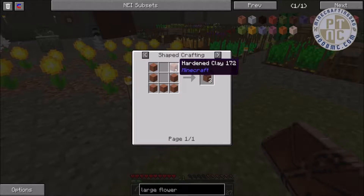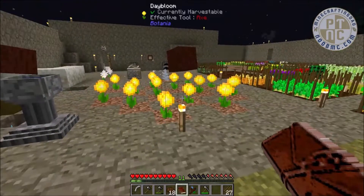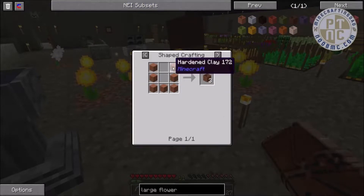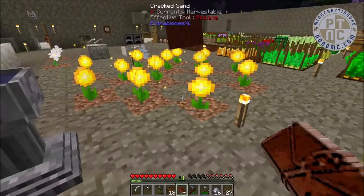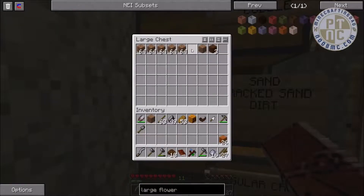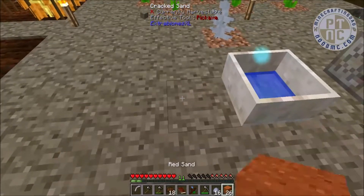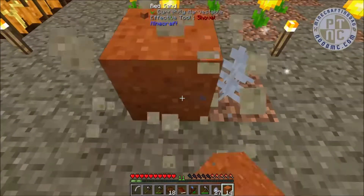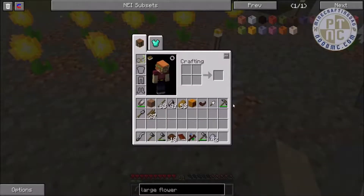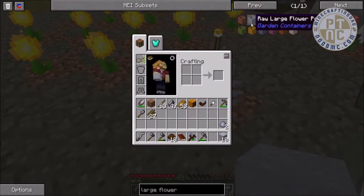The large flower pot requires hardened clay, which means regular clay needs to be cooked up first. We'll need seven or so pieces. We do have 26 clay — we can use our clay and turn it all into sand blocks. Let's convert those into blocks — we got ten blocks. The recipe needs hardened clay, so let's cook this up in the furnace.